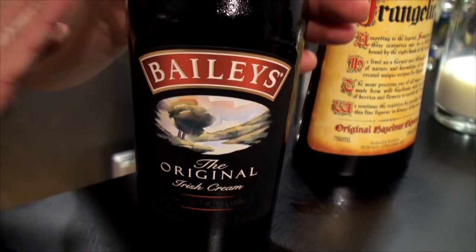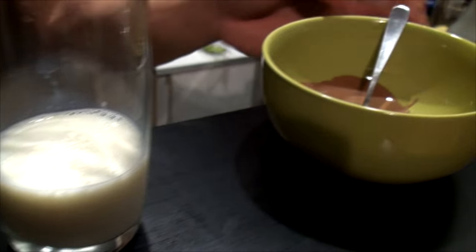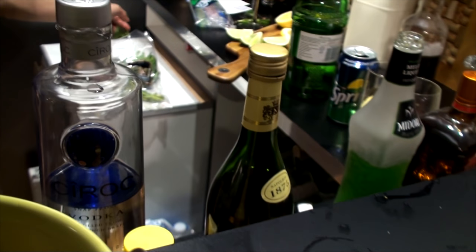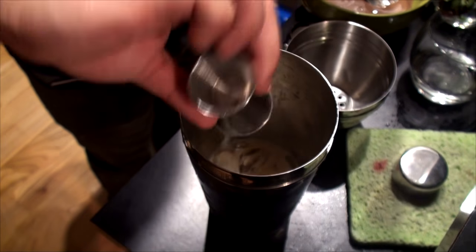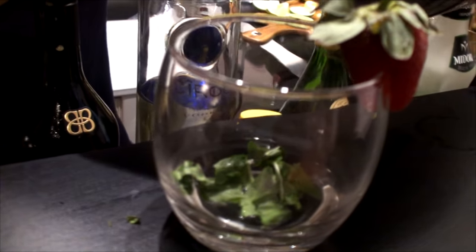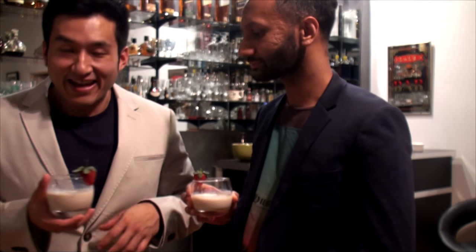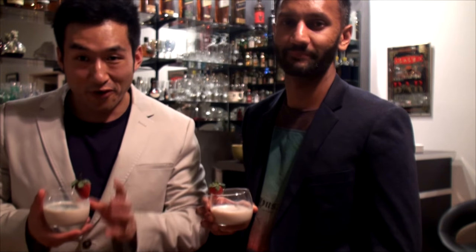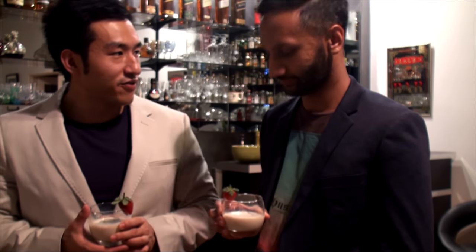This creamy cocktail requires Baileys, Frangelico — which is optional as it deviates from the original recipe — 100ml of milk, a small melted chocolate bar, and some mint leaves, or equileaves as the recipe says. Add four shots of Baileys to an iced cocktail shaker, followed by one shot of Frangelico, then add the milk and chocolate. After shaking, pour the mix into a glass containing crushed mint leaves, then serve. We discovered that the chocolate actually froze inside the shaker, so I don't recommend using melted chocolate. Use chocolate powder or cocoa powder in the future. Let's go add some cocoa powder.